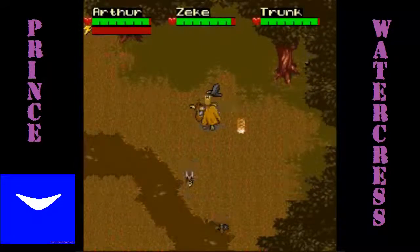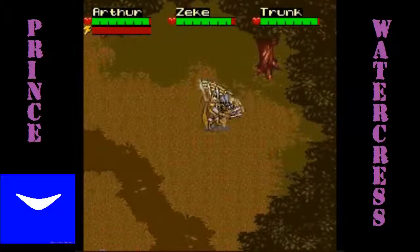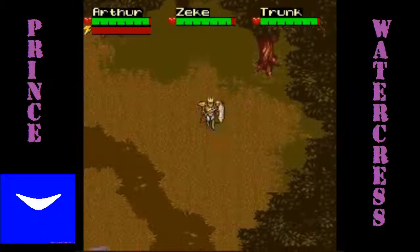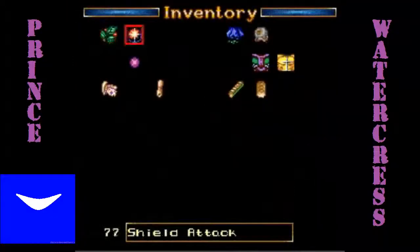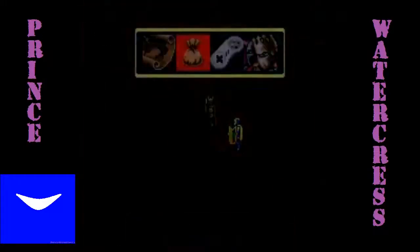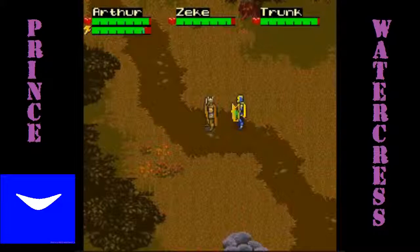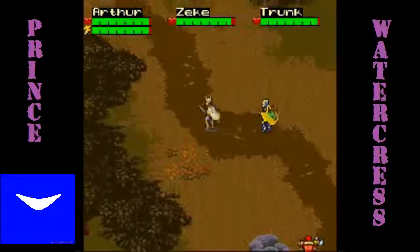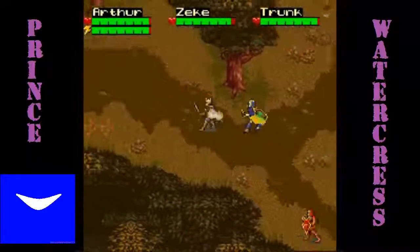It looks like they're guarding a piece of the staff, but they're not. If you go look at it in your inventory, you'll find out it's not even a piece of the staff at all — it's really bread. Don't know why you're going to need bread, but it's there for a reason, and we are going to need it sometime soon. For now, you want to keep going northwest.